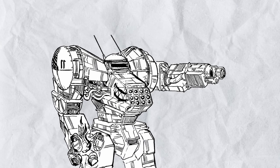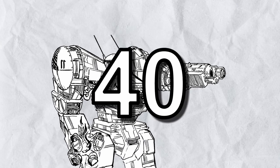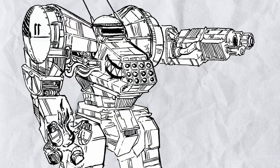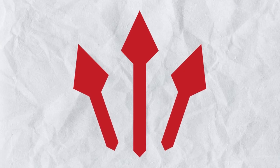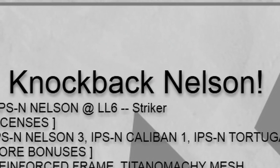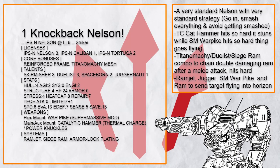Anyway, let's start compiling the 40 Nelson builds that I received for this video — I actually got 48 submissions this time, but I had to cut some of them out. Let's talk about the pure striker Nelson. This is Knockback Nelson. What we have here is a very standard Nelson build made to go fast and suplex someone straight to hell.